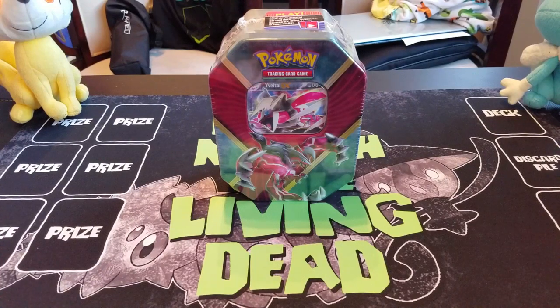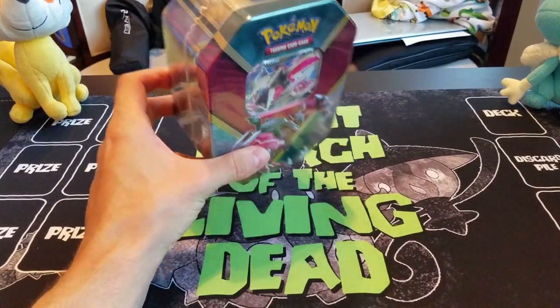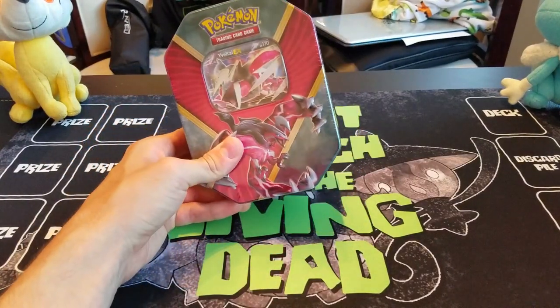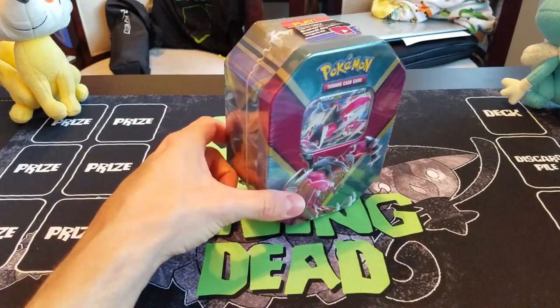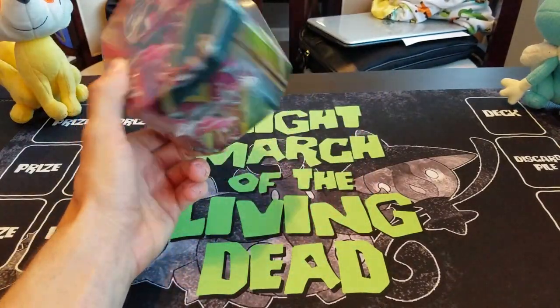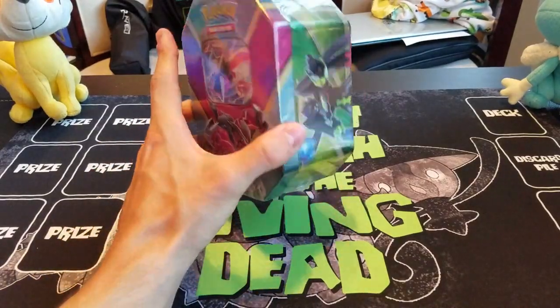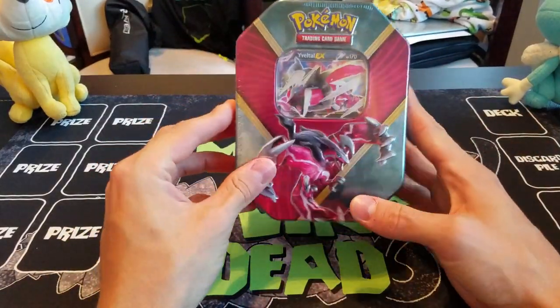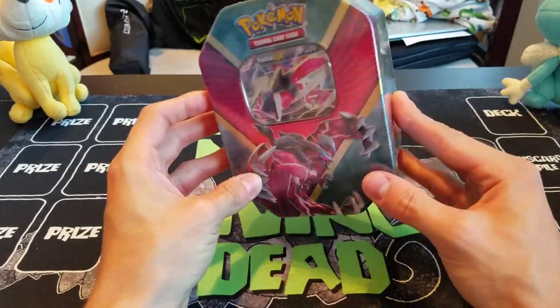What is up guys? It's Eric from Rear Candy and we're back with our final tin opening of the shiny Kalos tins. If you notice there is no Xerneas tin, in case any of you are wondering — that was intentional. I don't think Xerneas EX is that great of a card, so I didn't feel the need to pick up one of those. I felt like Yveltal and the Zygarde tin would be good enough.